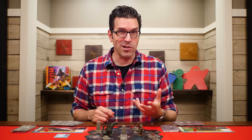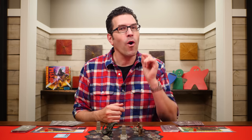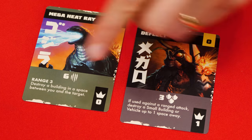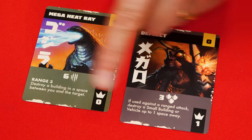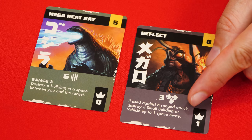One important rule: you can never directly attack a building or vehicle with a card's attack strength. Instead, vehicles and buildings are only destroyed when things are thrown. Sometimes the attack card will list other effects and if so you should resolve them if they apply. Likewise, when used for defense, the card might have other effects to resolve as well.